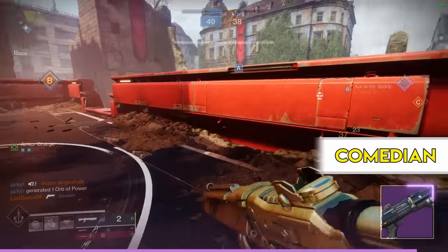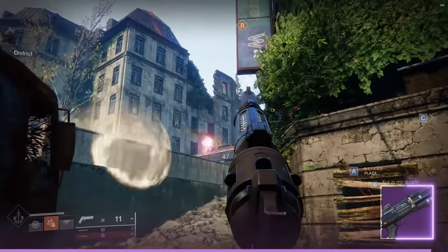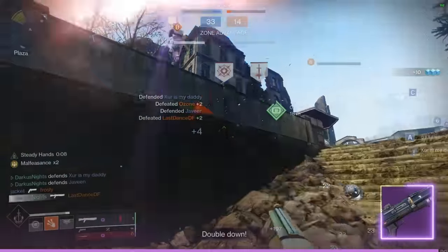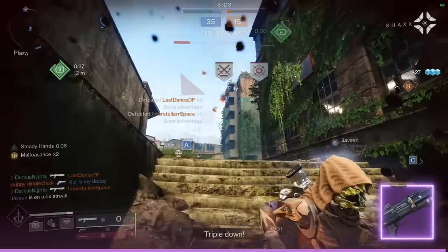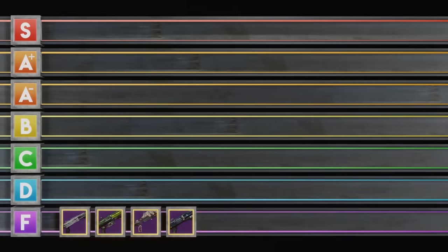Last but not least in F tier is the Comedian. It certainly serves a purpose in PvE and no surprise coming from the old Grandmaster rotation with an adept version, but it's just not meant for PvP. The subsistence one-for-all combo against AI is cool, but for Crucible, let's move on to D tier.